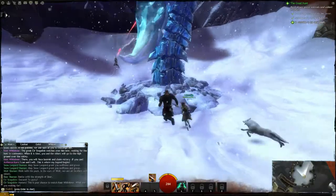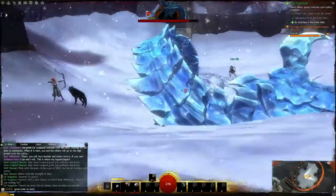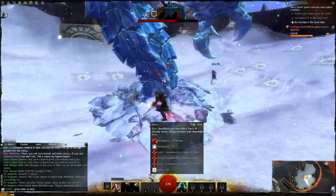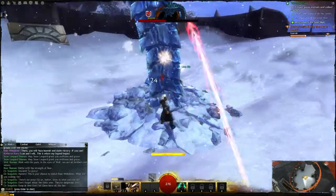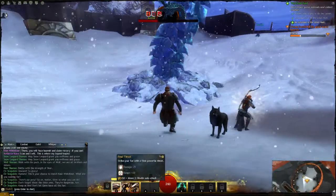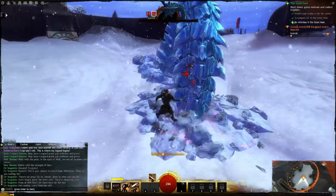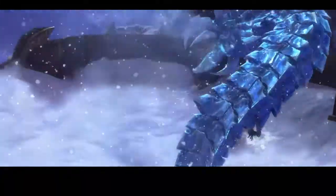This is the first boss fight. He does stuff — I'm not gonna dodge this... oh, I dodged it. Let's use that flurry — this is going to go by really fast. Didn't dodge fast enough. That was a fast boss fight.